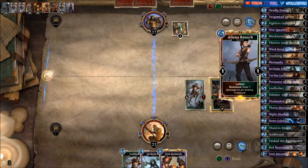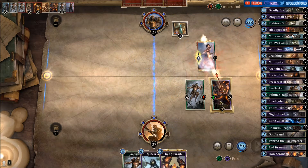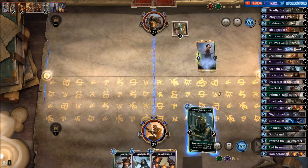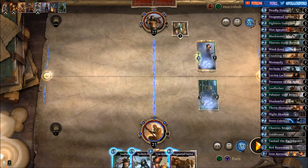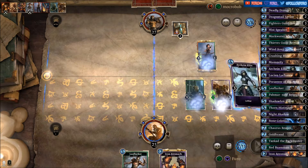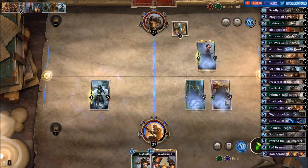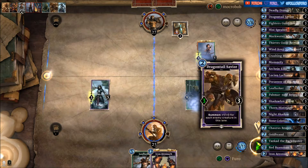That one is bad — killing the Hist Mage and finishing off the Leaf Lurker. Drawing a Thief Skilled Recruit, giving him another card draw. We're getting a Dragontail Savior. Let's put them all in the right lane — the Elite will go into the left lane. It's only a 1-1 so we can easily take it out with the Thief Skilled Recruit or the Dragontail Savior.